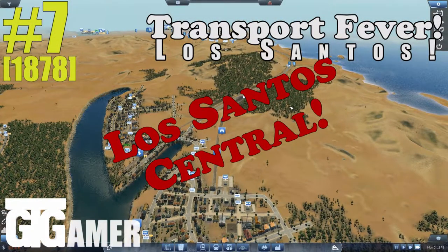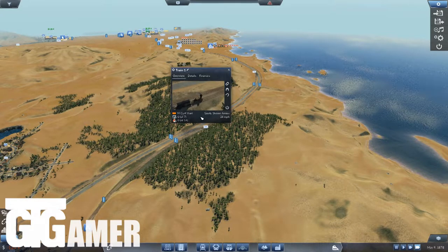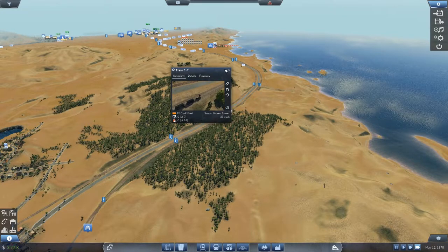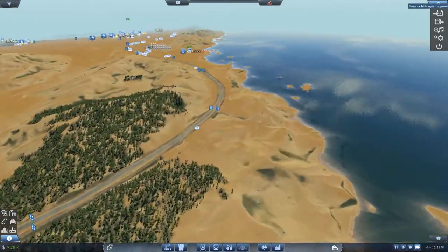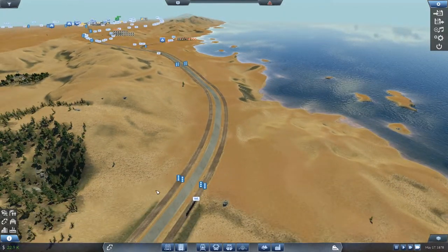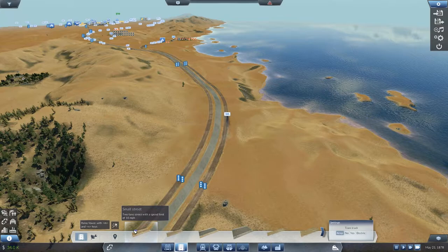Welcome back. A few things have changed — I've added an extra carriage on the oil train so it now has three. Also, a lot of the roads have changed color. I'm guessing we've gone into the new road system. For example, this highway was brown a minute ago, so I think in 1878 we got a brand new set of roads. They're definitely different — and we even got an even smaller street now.